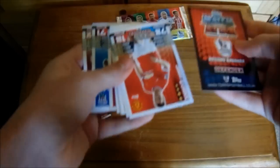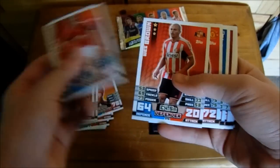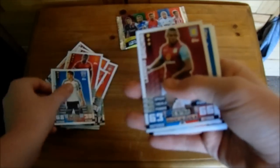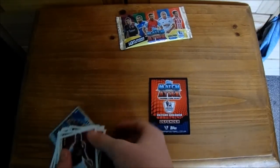Let's go to the second pack. Only one foil. Disappointing. So we have Evans, Ian Holt — that's probably terrible pronunciation — Fletcher, Brown, Valencia, Gamboa, Bakuna, Berahino and Sissoko. So there are the base cards.